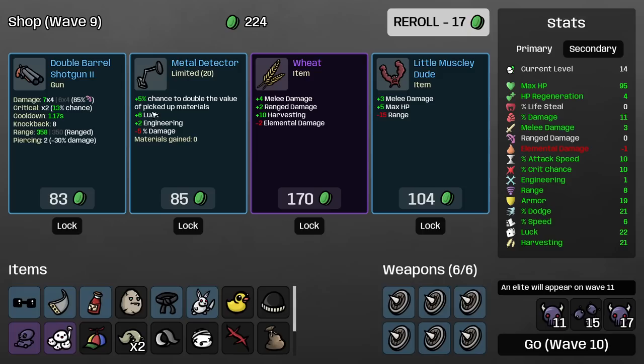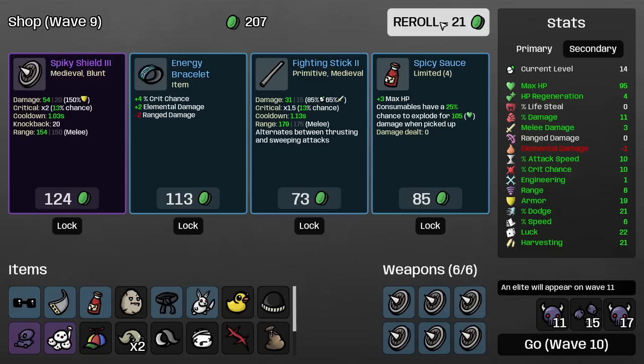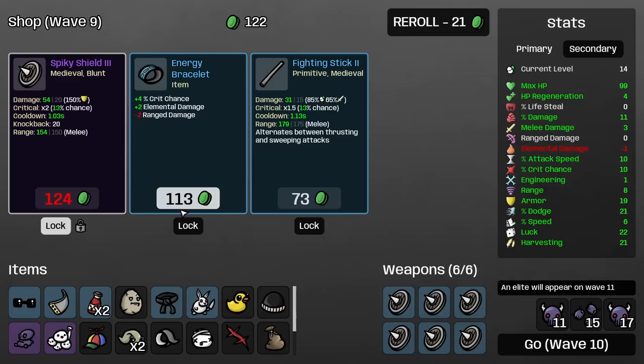This is useless — roll them. And all of these are useless I think. I like engineering, but lose the aim — definitely no. This is completely useless to us. This is harvesting but it's never going to pay for itself, forget it. And this is 5 max life but we lose a bit of range — I don't think 5 max life is worth it for 100. We definitely get another Spicy Sauce. 25% — so we are at 50% now. Crit chance, medieval, but lose range — I'm going to get this. We are crit build at this point.